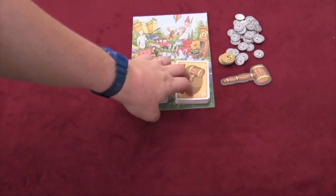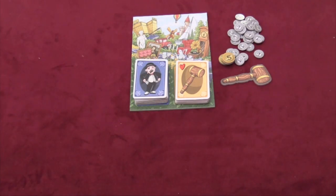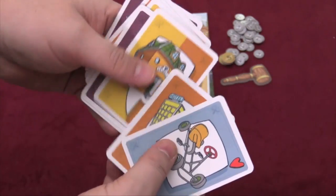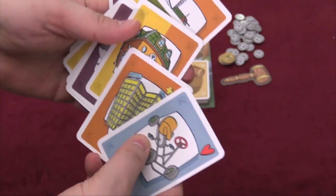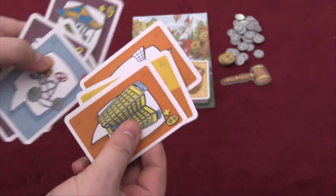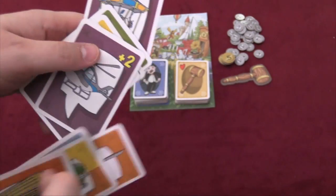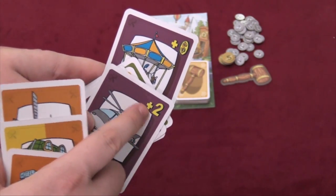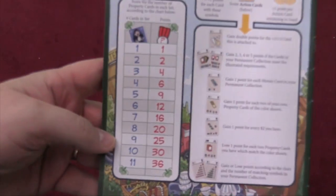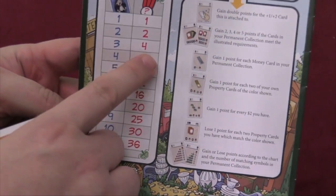There are two decks of cards in this game: property cards and special cards. The whole point of this game is to collect property cards of the same color. So if I have, for example, these three cards — that's a set of three orange cards — which is going to be worth points at the end of the game. Some cards are also worth bonus points. Like this one here is worth an extra two points no matter what. On the back of the book there's a chart, so if I had three orange cards, it's worth four points.